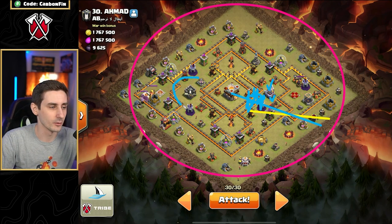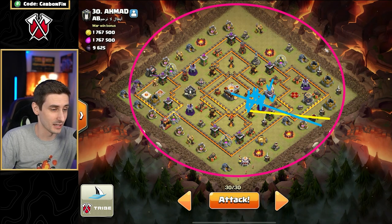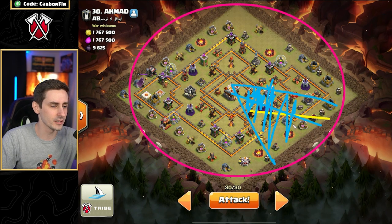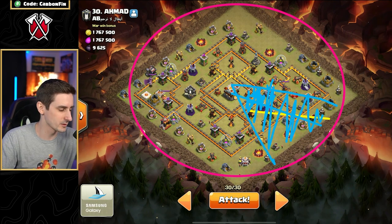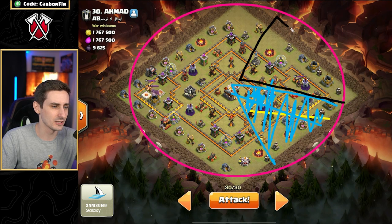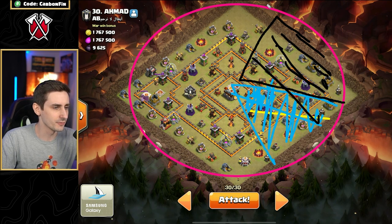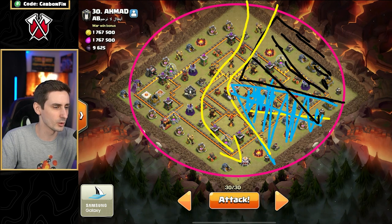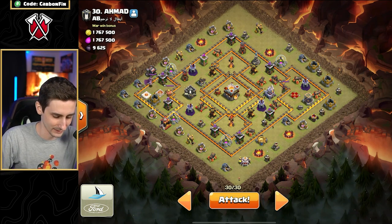What about this Clan Castle? We're going to deal with it on the fly with the Poison spell — if it's Electro Titan, please don't be Electro Titan. I like to think about it like a chunk of the pie taken out. I want to use my heroes, my King and Queen, to take out the enemy Queen, because I don't think the Super Wizards will take her down. So my heroes are going to be responsible for taking out this section. The Lalo could essentially follow a path around the base with the Warden ability. The only issue is we're going to have to worry about two multi-target Infernos, so let's cross our fingers.